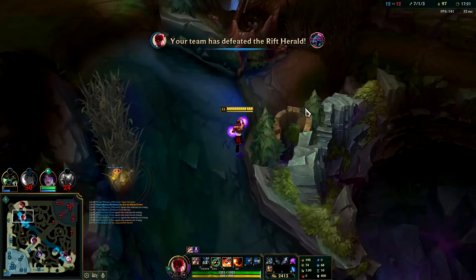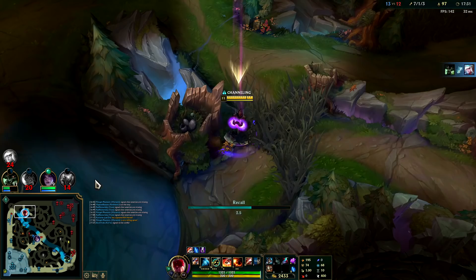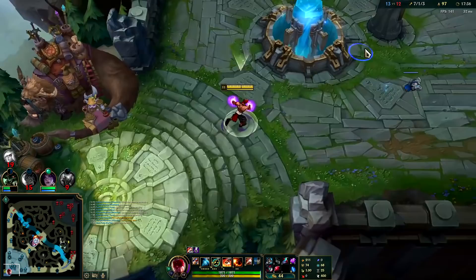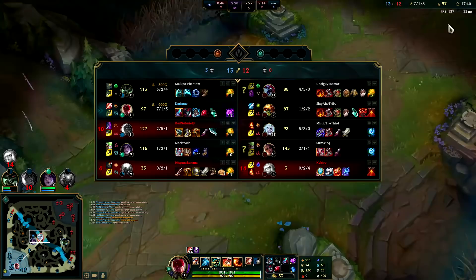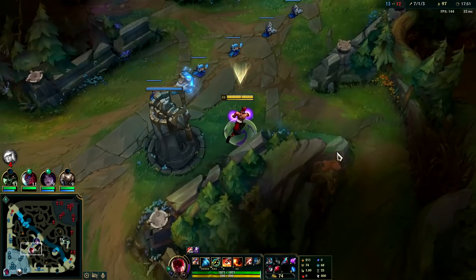I smited too early — my bad. I think I can solo Samira as long as she doesn't block my Q. I'll just back. Got her Black Cleaver, we'll go Sterix next. We can still get Edge of Night — I have Merc Treads so it's not quite as pressing. With Viego's stun, Rammus' taunt, and Cho'Gath's CC, my tenacity will put in a lot of work.